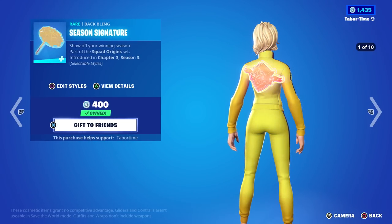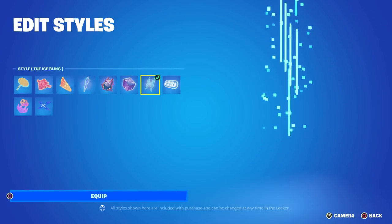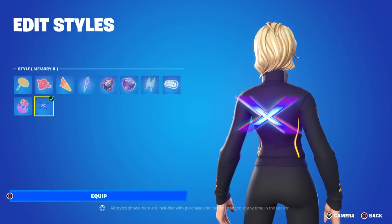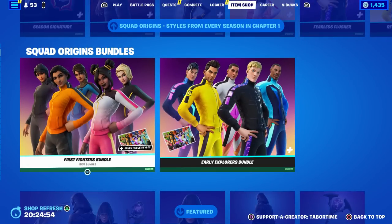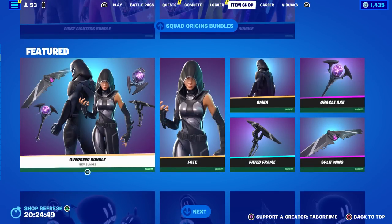If you get these, by the way, you also got to get the Season Signature — it's only 400 V-Bucks and you get one iconic moment as a back bling from each season in Chapter One, really really cool. Hey look, it's what Twitter's turning into right here — Fortnite did it first. And if you want them all, you can get the First Fighters bundle or the Early Explorers bundle, loading screen included.